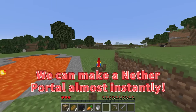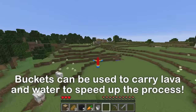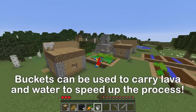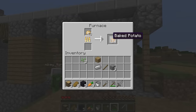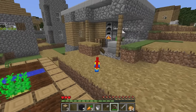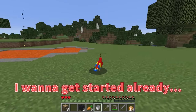We can make a nether portal almost instantly! How? Because we have a bucket — we can make a nether portal in no time at all! Let's hurry and go to the nether! We have baked potatoes. Here, Mikey! Take some bread too. Let's make a nether portal — I want to get started already.